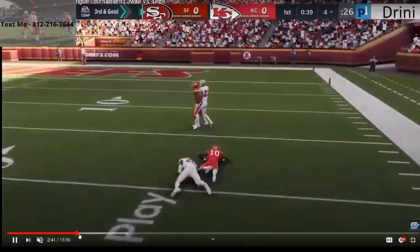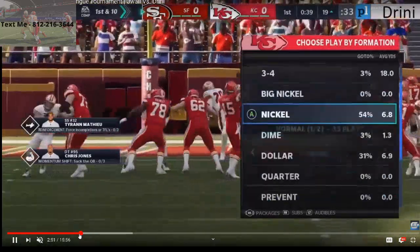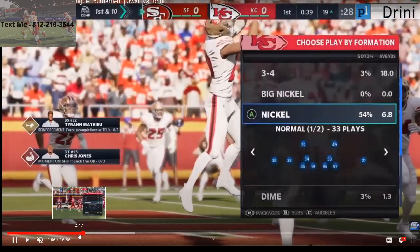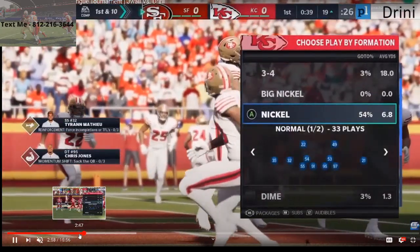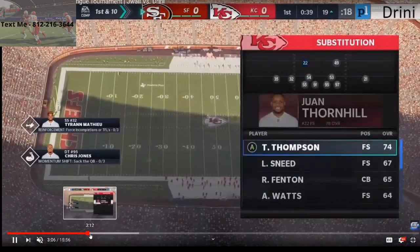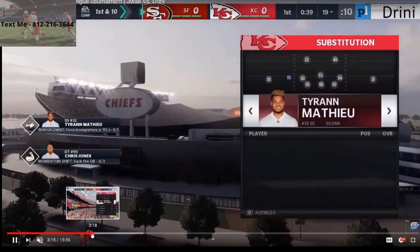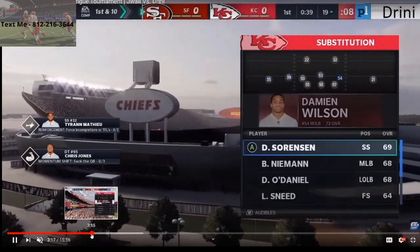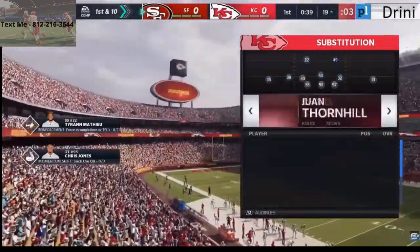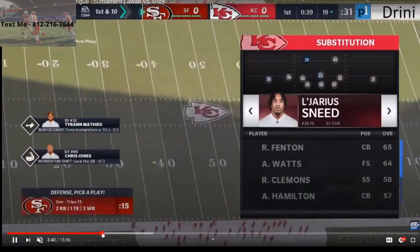Trips tite-in is a big offense this year, one of the better ones in my opinion. Dreeny is cycling through his defenses — looks like he's in the 3-4 base playbook running nickel normal and nickel 3-3-5. I personally think nickel 3-3-5 is the best defense in the game. If you want to pick up my ebook on it, it's in the description — that's my Madden 21 competitive bundle guide.